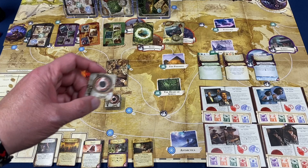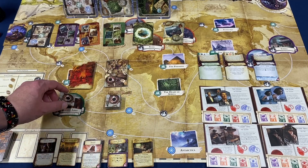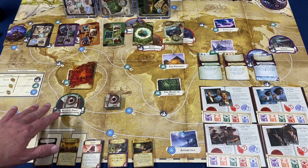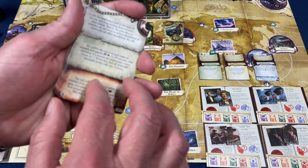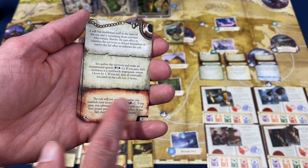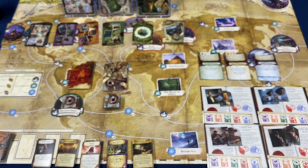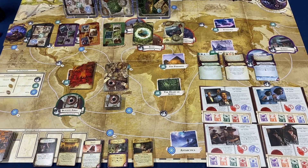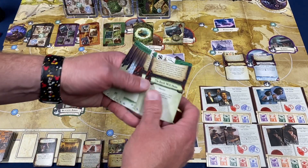Some mystery cards may send you to devastated cities, and that's where the devastation tokens come in. If Buenos Aires is devastated, you take that token and place it there. When investigators go there, instead of a city encounter they resolve a devastation encounter from the devastation deck — which has a test, a pass section, and a fail section. Once a city is devastated, it is no longer treated as a city.